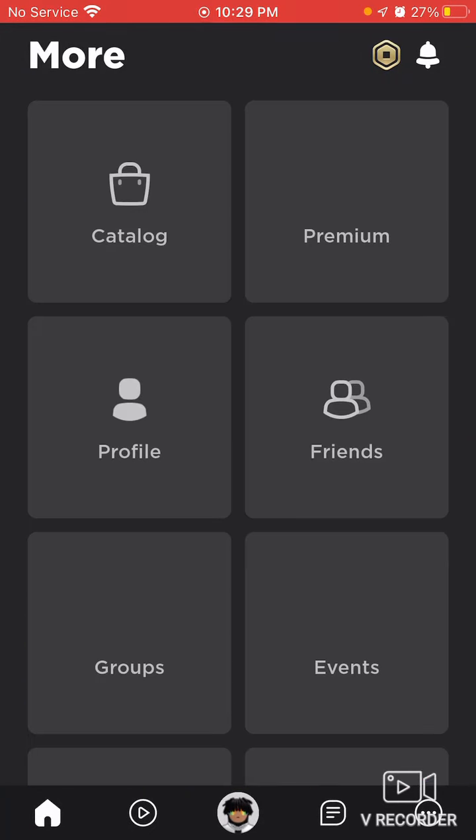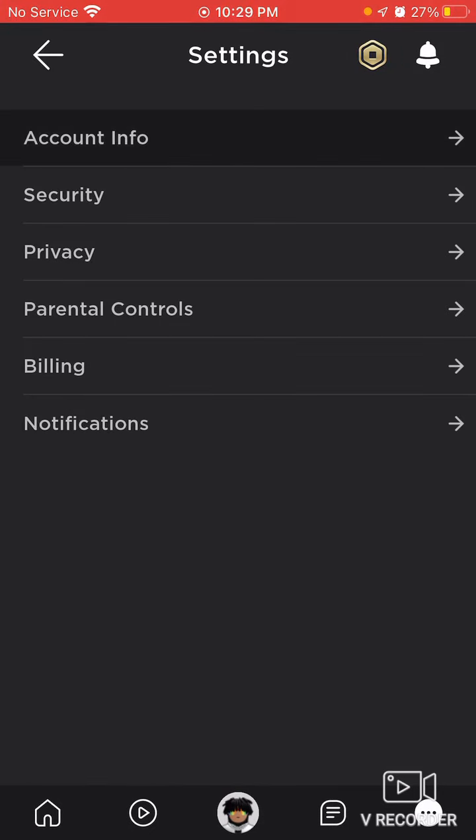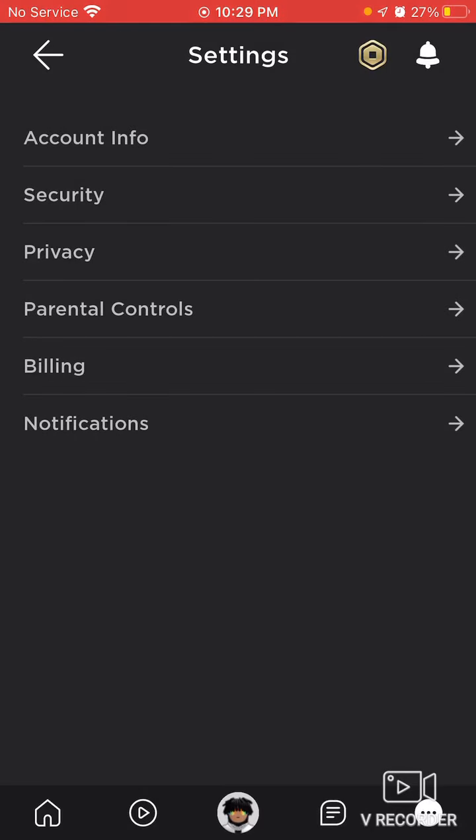You guys can look up my username, Eli underscore two smooth 48, as you see right there. I'm an RSO founder.